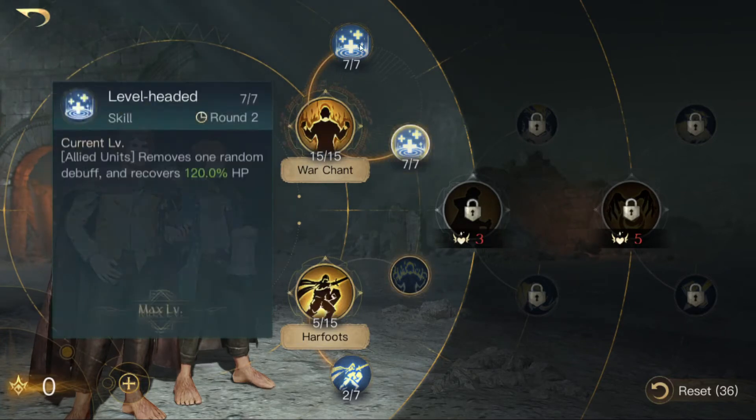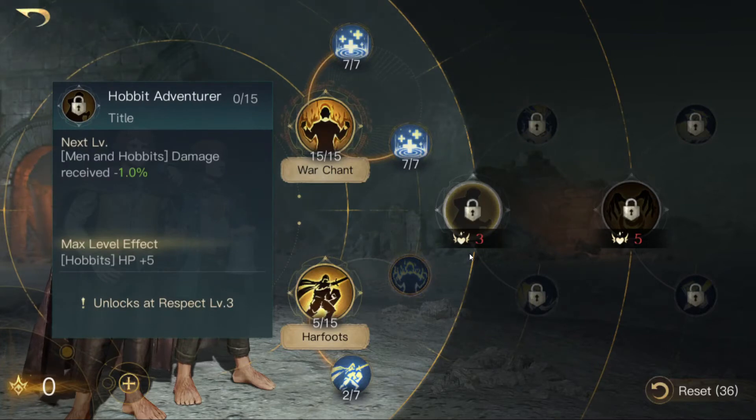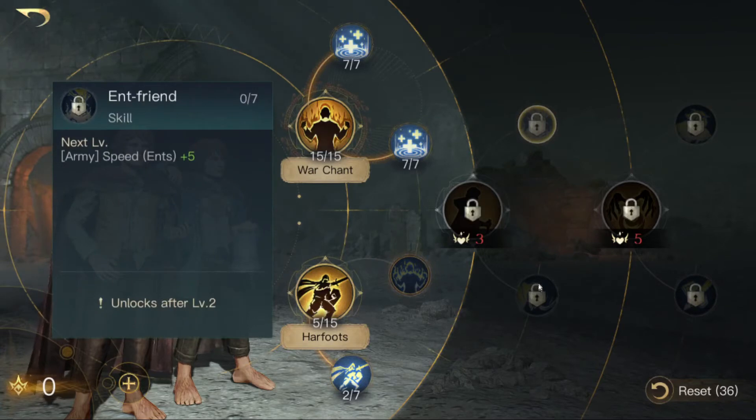If you use them for fighting, you go down the fight tree. At respect level three things get interesting because they are really strong with hobbits. You could go for Hobbit Adventurer, which means they take less damage and get more HP, which is very nice. Hobbits are a T1 unit, so you can also use them as scouts.